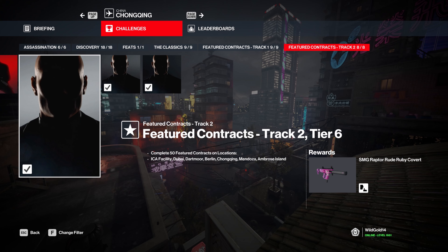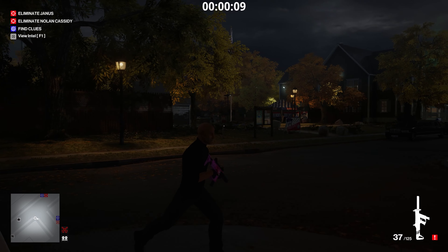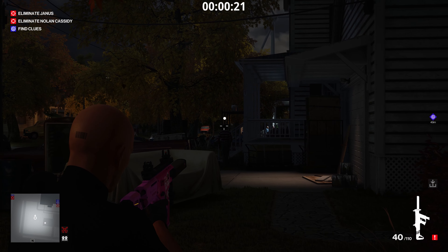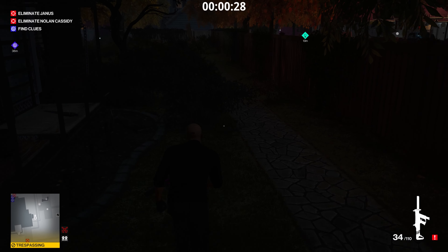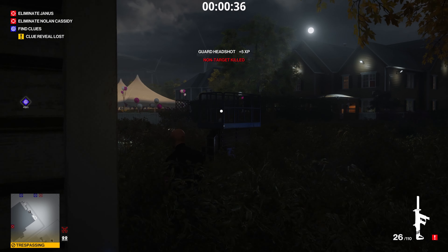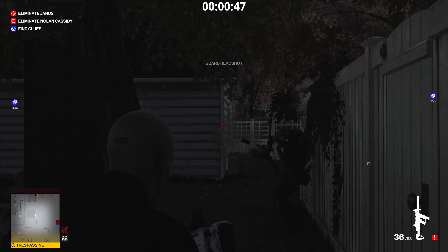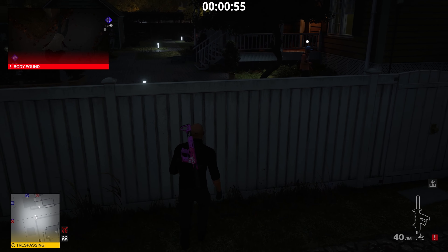Moving to the SMG Raptor Ruby Covert — this is a reskin of the Ruby Covert, which I believe is level 15 in Chongqing. Overall, for 50 featured contracts it's a very steep ask and I don't think it's worth it. It's easier to get it from Chongqing, and more than anything else, unless you're doing a shootout or a kill-everyone challenge, it's going to be very difficult to choose this over the DAKA X2 Covert, because the DAKA X2 is so much better when it comes to just being able to hide it on yourself without needing a briefcase. Unless you're doing very specific kill-everyone challenges, I don't think this weapon is necessarily that useful.